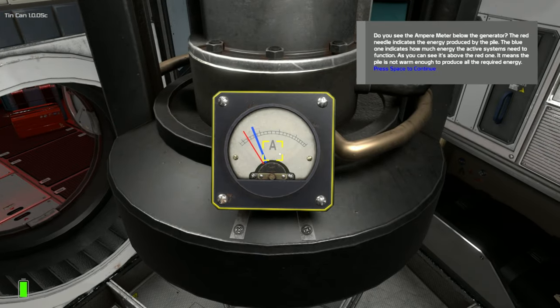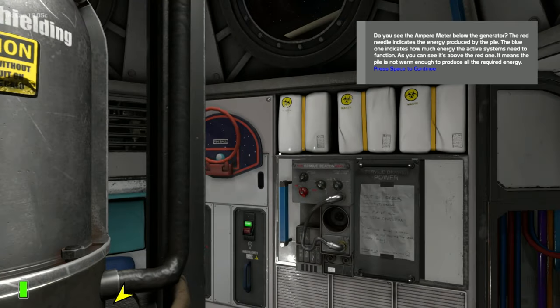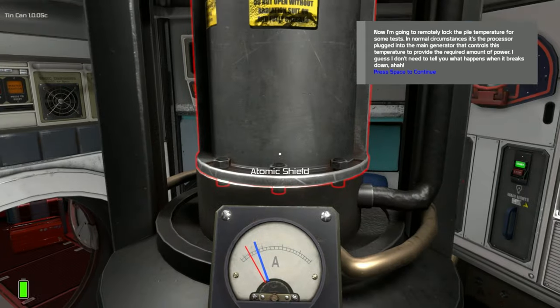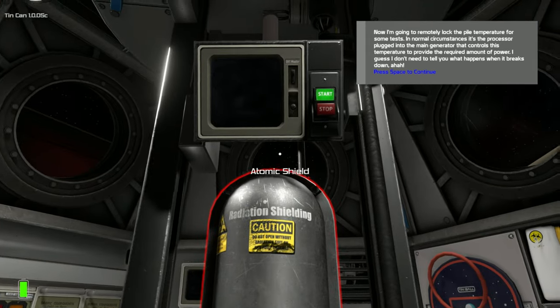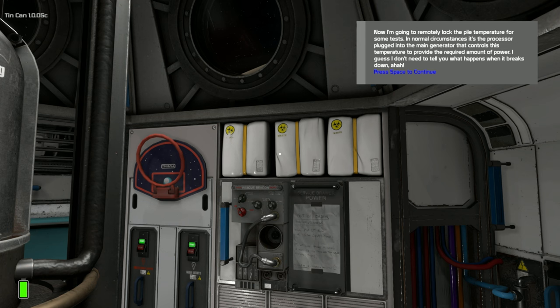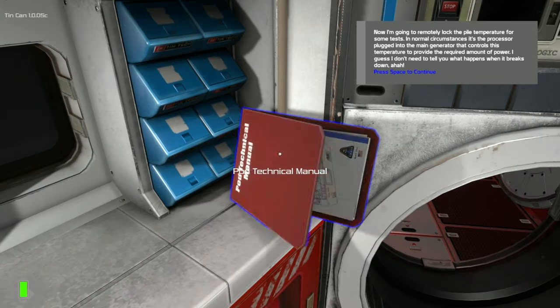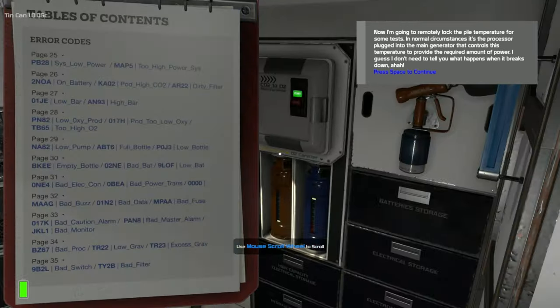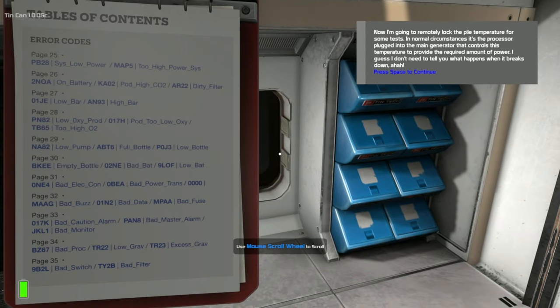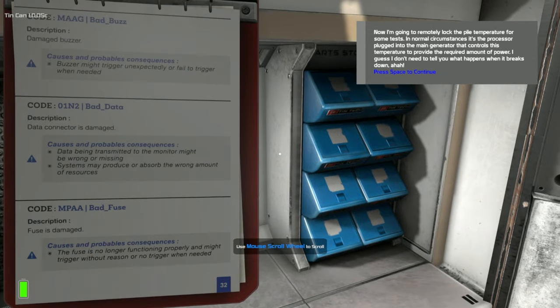Do you see the ammeter below the generator? The red needle indicates the energy produced by the pile, and the blue one indicates how much energy the active systems need. As you can see, the blue is above the red — meaning the pile is currently not warm enough to produce all the required energy. It's the processor plugged into the main generator that controls this temperature to provide the required amount of power. There's a lot to learn initially, but you do have this reference guide which is your best friend — I highly recommend you read through it. It's 35 pages, but everything you need is in there.